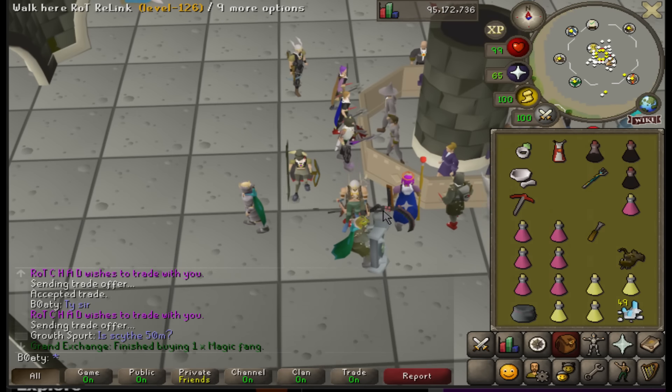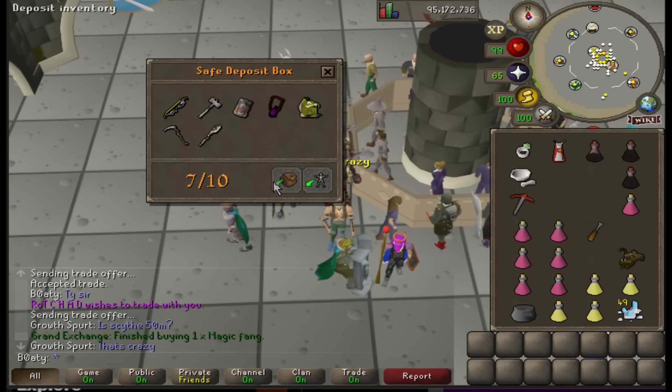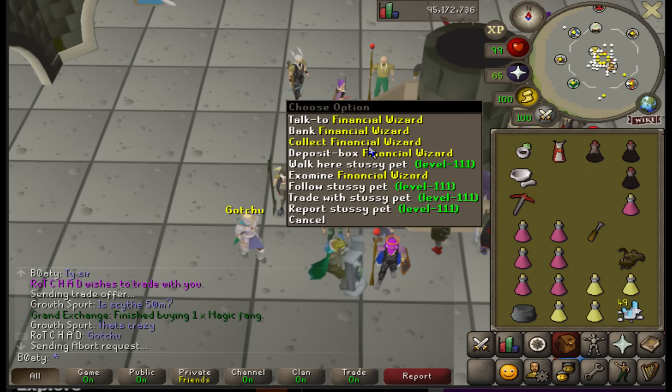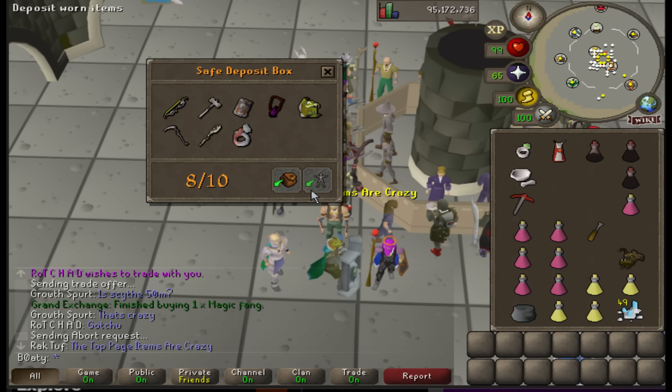Transaction done, Staff of the Dead is gone. Ultra ring still lives - we'll leave him in the bank for now. What we're gonna do now is have some fun in Deadman Mode. We're gonna do some Bandos God Wars to get Bandos armor.